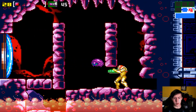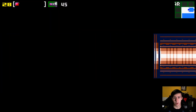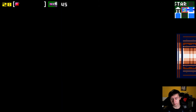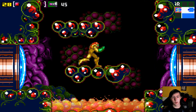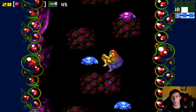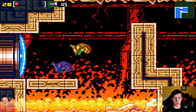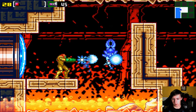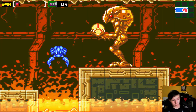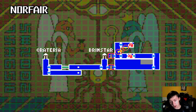So here's the introduction of green doors — green doors are opened with super missiles, so obviously we don't have those yet and can't open them. That should be a save room. Obviously you could have wall-jumped up there, but wall jumping requires you to be a semi-competent player, and that isn't me. I am not even a semi-competent player.